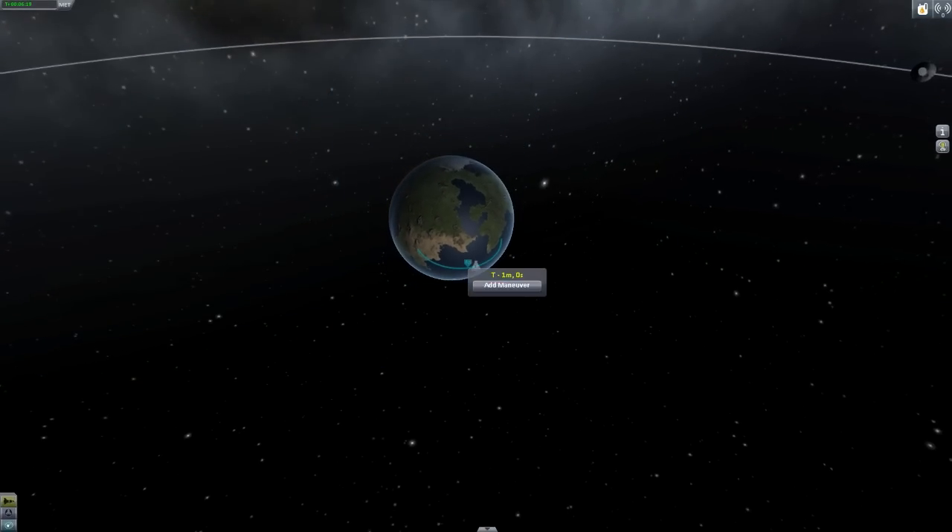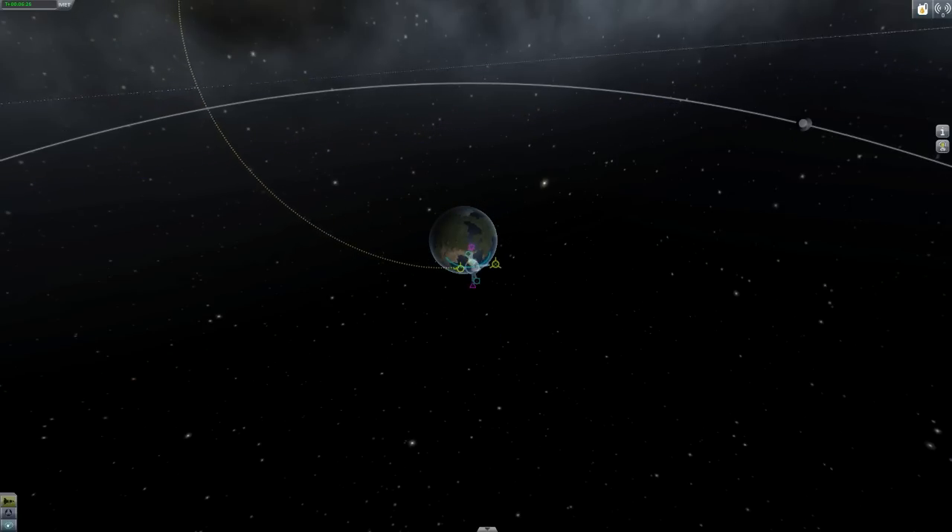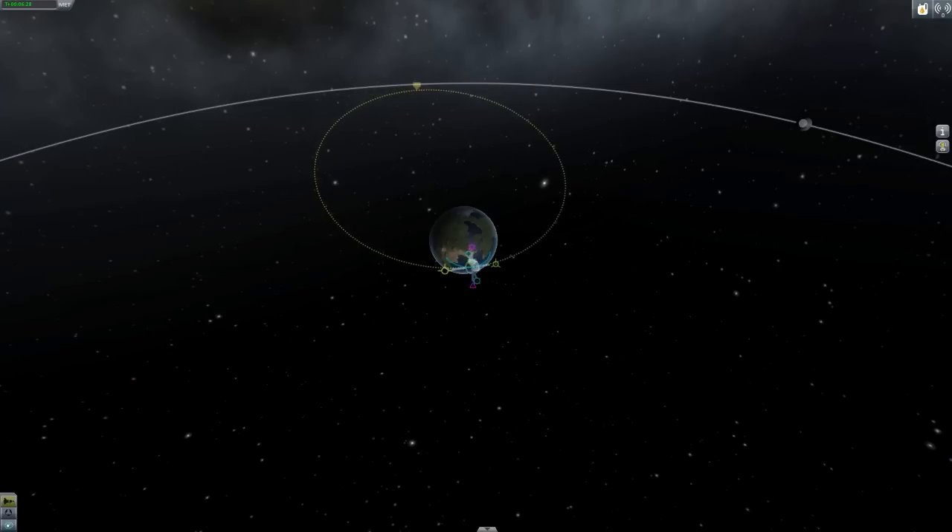We need to set ourselves a target — we need to add a maneuver. Where's the moon? That's the moon, all right. We'll run into the moon if we do this, right? That's what we want to do — we run into the moon. We want to go right down into it. So I think we should add that maneuver.